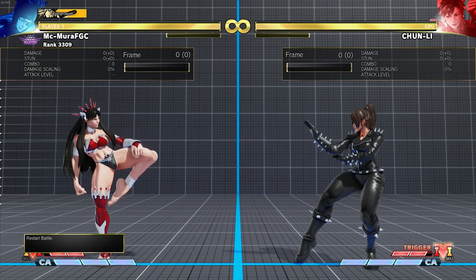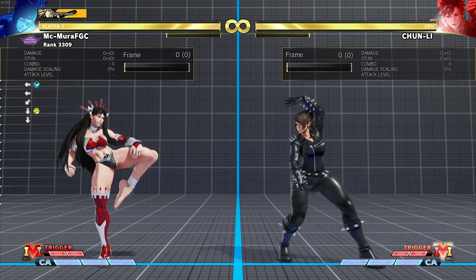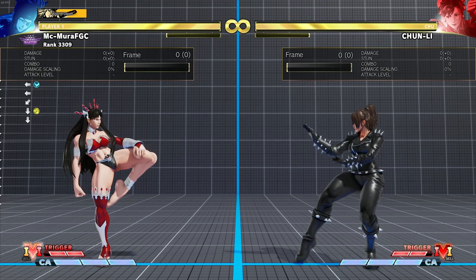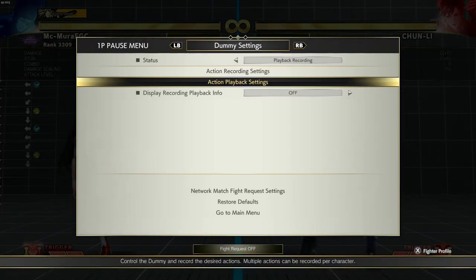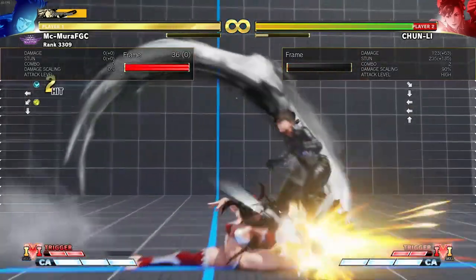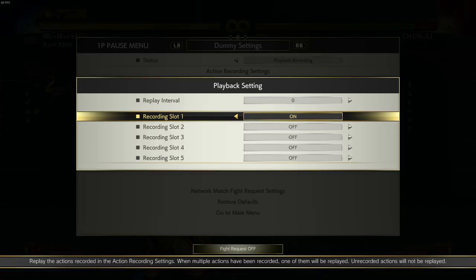Buffers are typically you doing a normal move and then cancelling it into special. I did a Juri crouching medium punch and also her light flip kick, and nothing came out because you can't special cancel the move on whiff. The idea is that if Changli happened to dash into it, the move comes out and Changli gets hit. This is pretty much the concept of buffer.